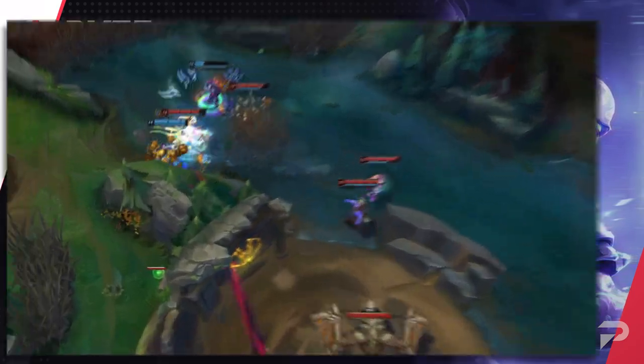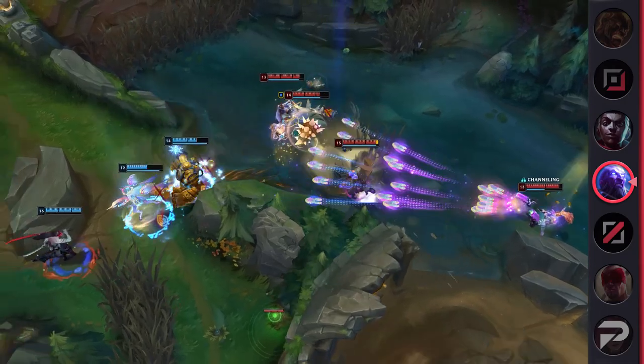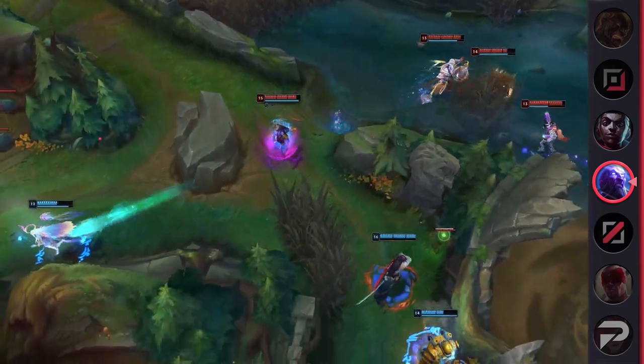We're starting to see Ryze picked more often in the mid lane. In contrast to a more popular Phase Rush build, we're starting to see more players opt into a tankier, damage-based build. For runes, you'll take Conqueror, Presence of Mind, Legend Tenacity, Last Stand, Manaflow Band, Transcendence, Double Adaptive Force, and a Defensive Rune.